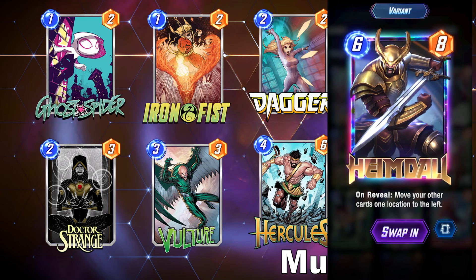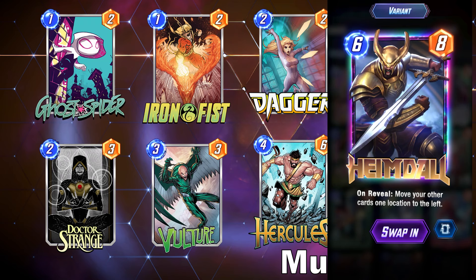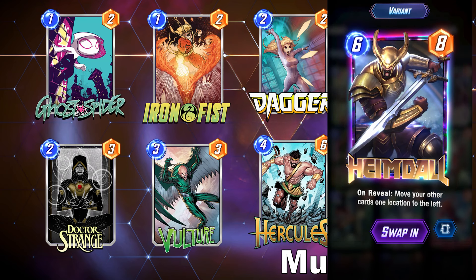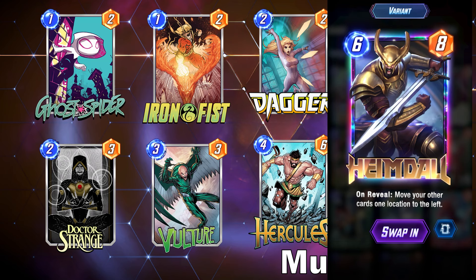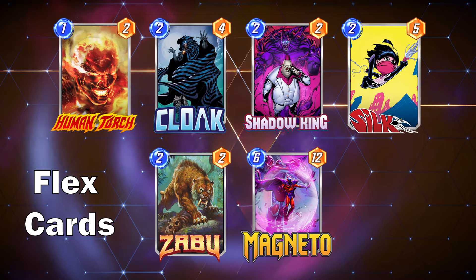He's a strong turn 6 play that people don't really expect. He can move things into your Hercules lane if you're playing him in the left, like your Vulture or your Dagger. You could send two of them into the left lane, and he'll bounce the first one to a different lane, so you can all of a sudden spread that power out more. I also think Heimdall is likely to be a target for a buff at some point — 6-8 is just very weak for what he does currently. I wouldn't be surprised to see him move up to a 6-9. Moving on to the flex positions, there is a ton of flex in this deck, because there are quite a few movement options you can work with, and the meta is not in favor of move right now.